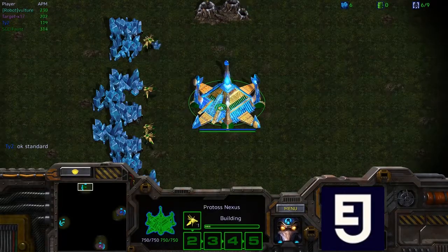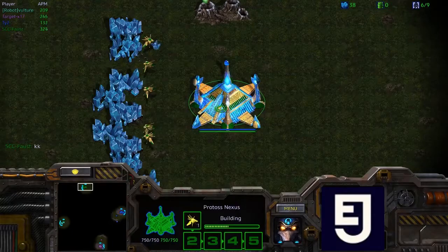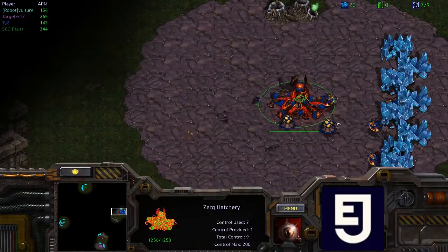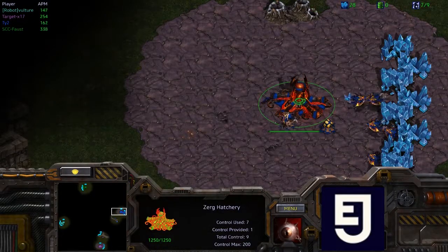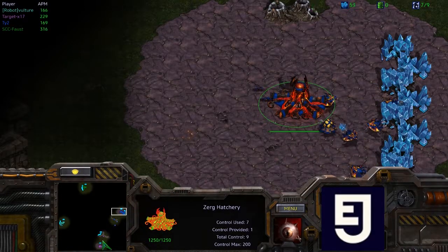Up here in the top position, in the 12 o'clock position, is going to be our Korean hero — it's going to be Faust. He's going to be playing Protoss for us today. And over here in the right-hand corner, in the 3 o'clock position, his teammate TY2, going to be playing the Zerg.